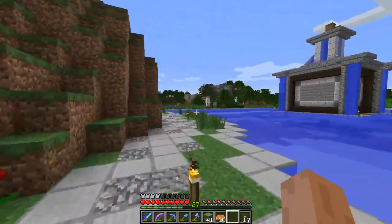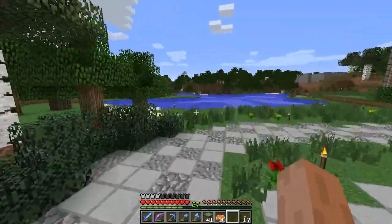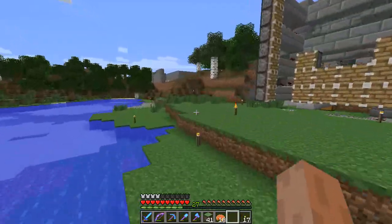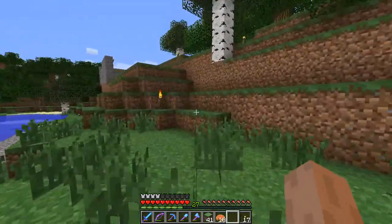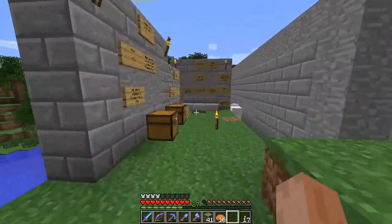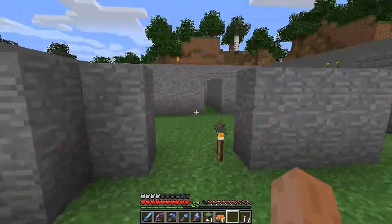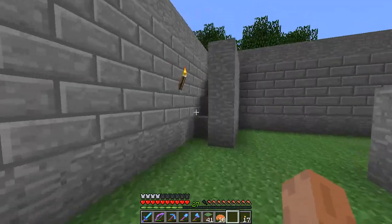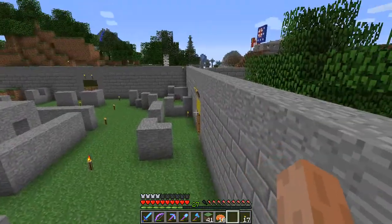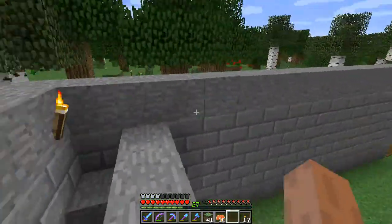Around the back here, T Biggins has put together a paintball area. We played on this the other night and it's really cool. It's basically a little PVP area he's set up. There are rules but we don't need to read those. It's a basic PVP area with maximum four teams - red, black, green and yellow.